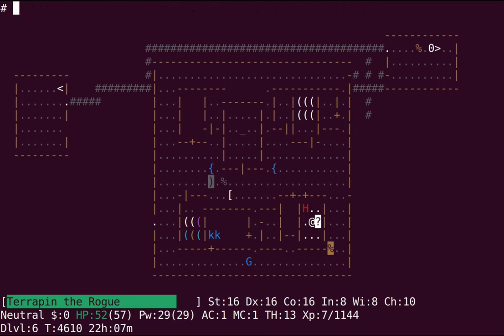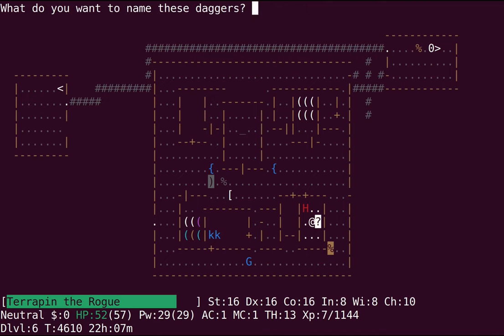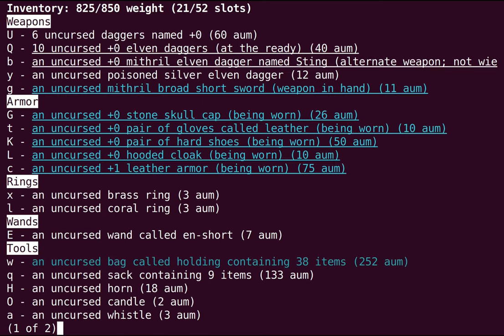First, I'm just going to check these daggers are plus zero, which they are probably. Theoretically they could be negatively enchanted, but it would be odd if they were since they're uncursed.